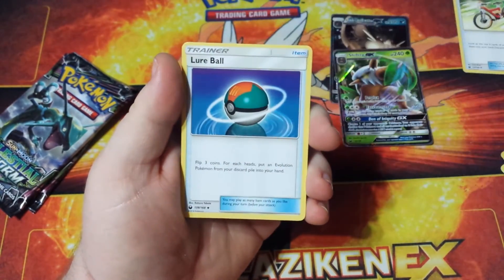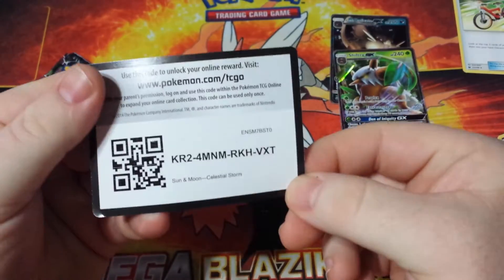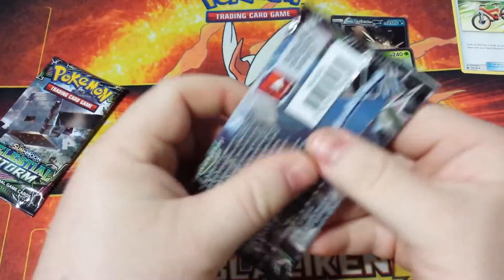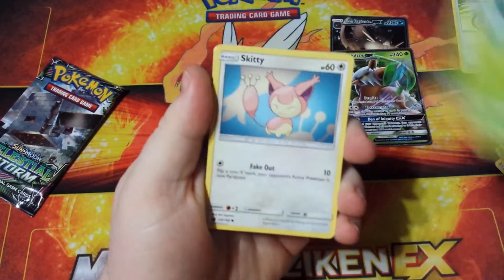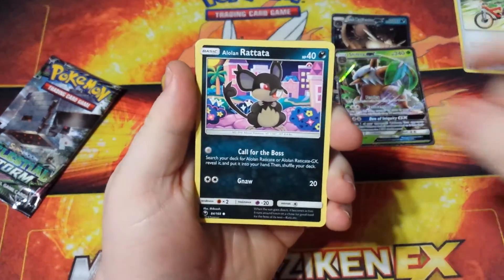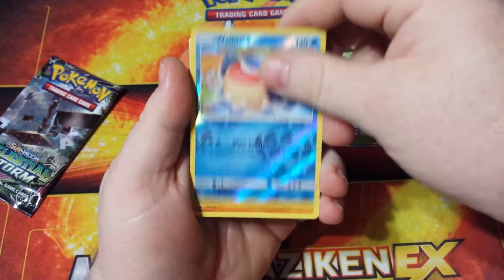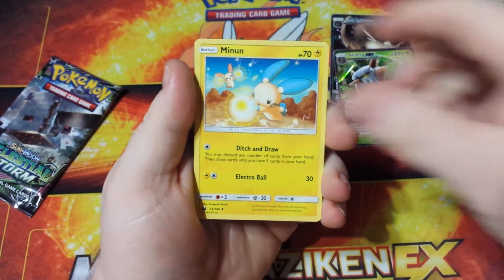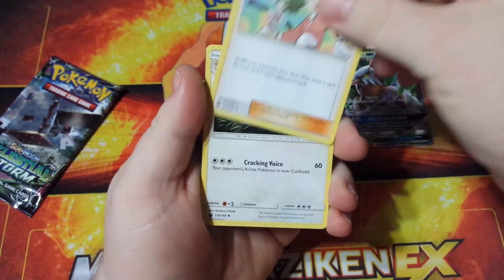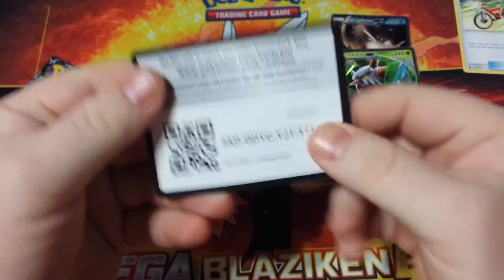We got another Steel Energy, a Torkoal, a Lure Ball, Rainbow Energy, and there is a code card for you. Pack number four of five. We got a Seedot, a Skitty, an Alolan Rattata, a Torchic, a Meditite, a Reverse Holo Wailmer, a Regirock, a Fairy Energy, a Minun, Copycat — that's a pretty good card — a Loudred, and there is a code card for you.